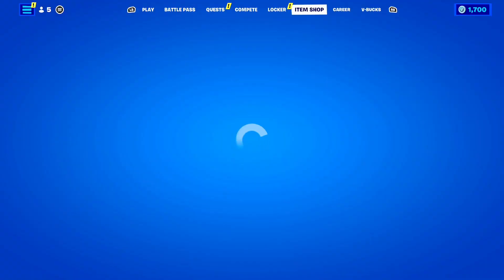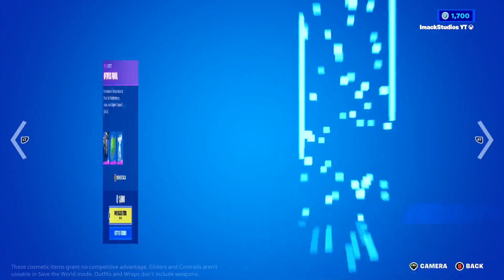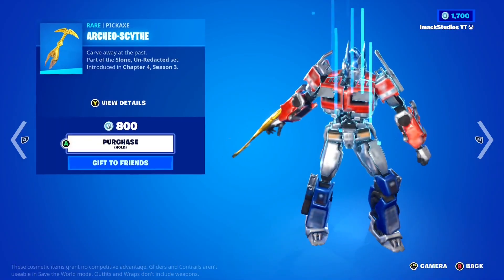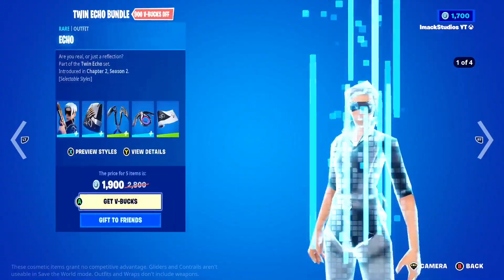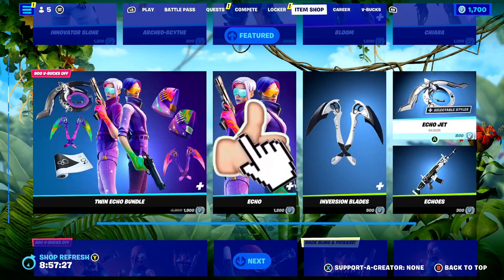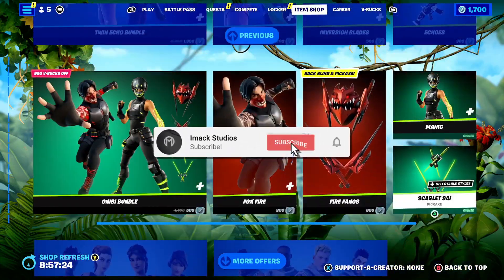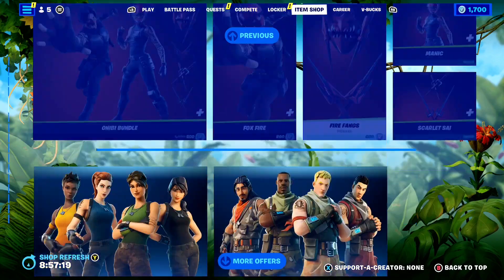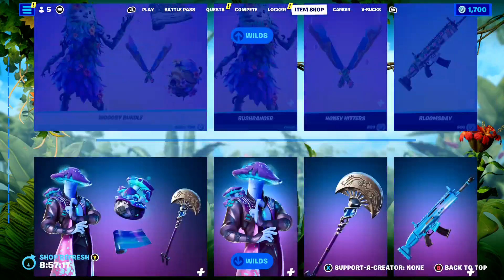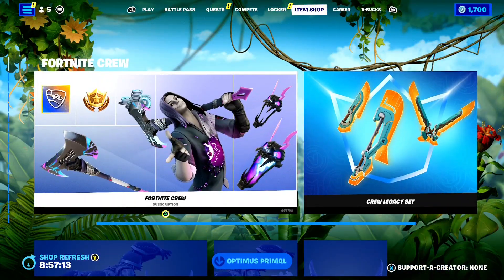I'd like to let you guys know that I do gift my subscribers all the time here on the channel. If you would like the chance to receive a free gift here in Fortnite, all you have to do is smash the like button down below and subscribe to the channel with the post notification bell turned on. Once you've done that, comment your Epic Games username down below in the comment section so I can add you on Fortnite and send you a free gift.